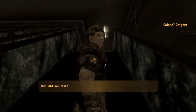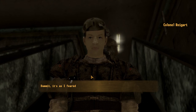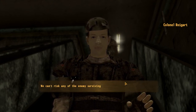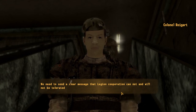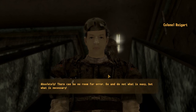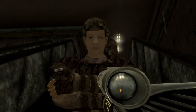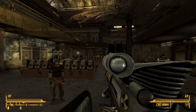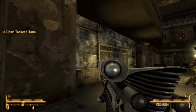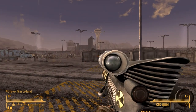Let's click on this guy. What did you find? Looks like the town's aiding the enemy. 'Dammit, it's as I feared. I have no choice but to order you and a platoon of rangers to go in there and clear it out. We can't risk any of the enemies surviving. We need to send a clear message that Legion cooperation cannot and will not be tolerated.' You sure about that? 'Absolutely. There can be no room for error. Go and do not what is easy, but what is necessary.' Alright. I guess I have to go back and kill the Legion forces in Tacketown. There's a map marker there, so that's cool — I always like when there's a map marker.